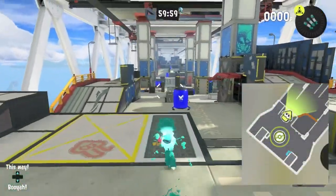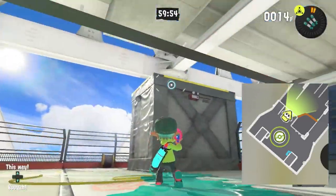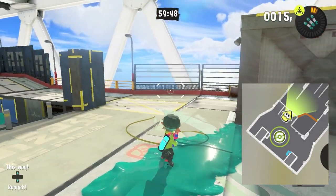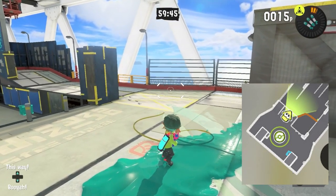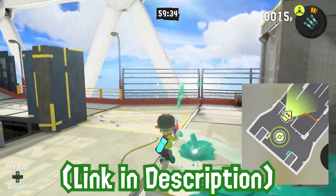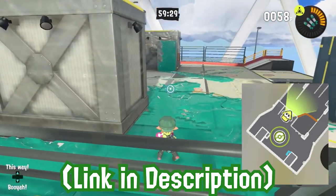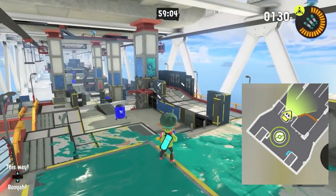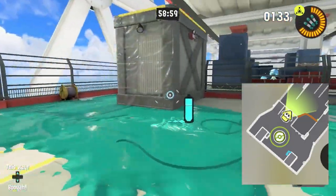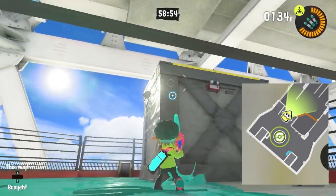Hammerhead Bridge. Immediately starting off with the changes, I want to put one of these inkable blocks right here. Also, something I want to point out: there is going to be a map on the bottom right section of the screen at all times to show the changes I want to make. On my Twitter I've posted the full and complete pictures by the time this video releases, so if you want a good idea of what changes were made specifically to each map, you can go and look at those pictures. What I want to do is put one of these inkable blocks right here, because it doesn't make sense why there's one on that side and not one on the other side.